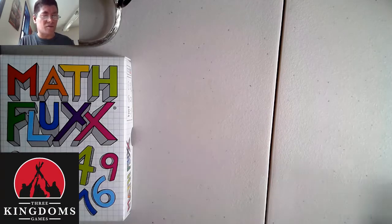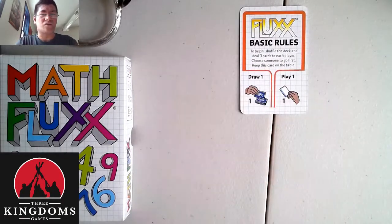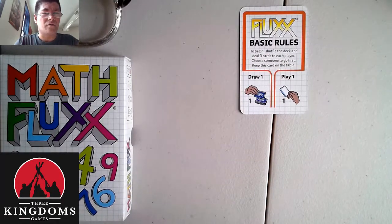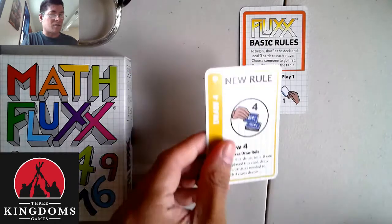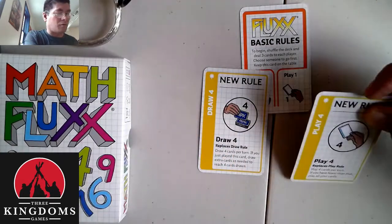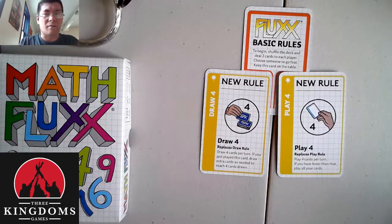So we'll start off with the basics on Flux. Flux only involves a very basic set of rules — just draw one and play one. Draw three cards and at the beginning of your turn you can draw one and play one action. From there, you're going to have new rules that come into play such as draw four or play four. I'm just going to use those as examples but they will increase your draw and play.